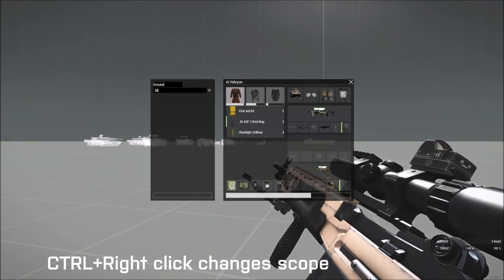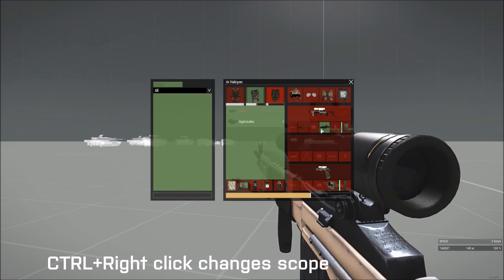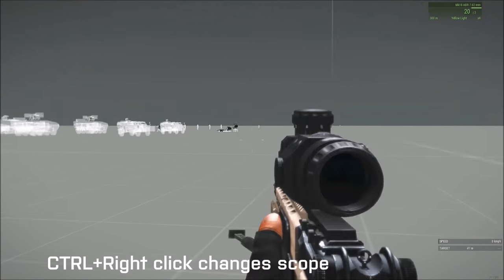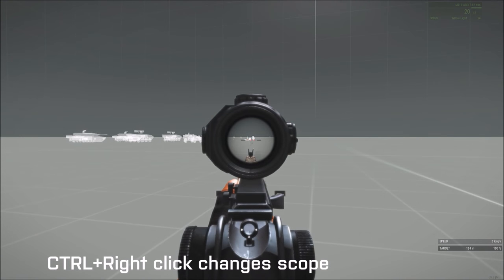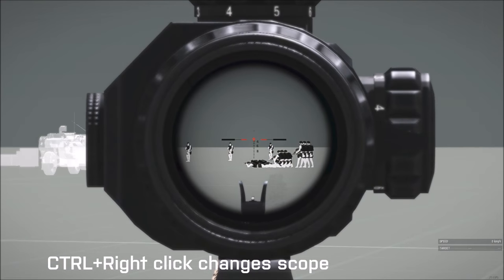There's also another optic you can do this with — there's a bunch of them, like the RCO optic. But there's also this one here. This one doesn't have a red dot sight on top at all — you aim down the sight and it's zoomed in. It's not zoomed in by default for this one — but this is the default view. If I do control right click, see — yeah.